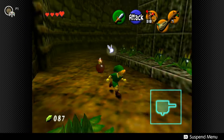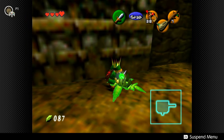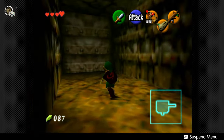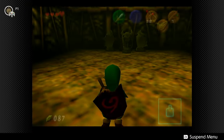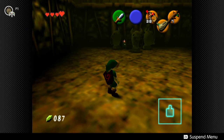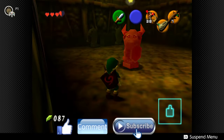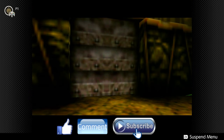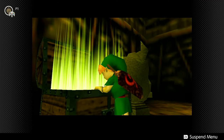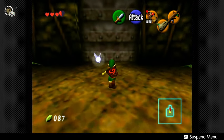There's another thing we can do first here. There are a couple ways you can do this — you can aim and throw the bomb, place it down hoping he'll land on it, or just let him run into you, blow the bomb up, and then he goes up. That gets us our compass. So now we have both map and compass for the dungeon.